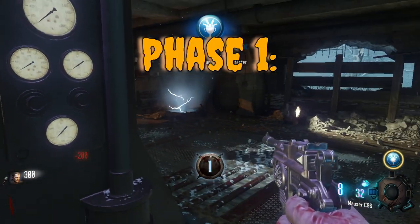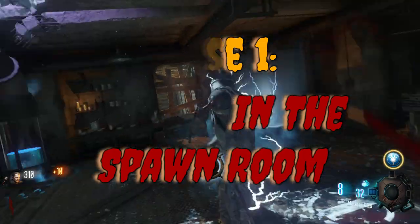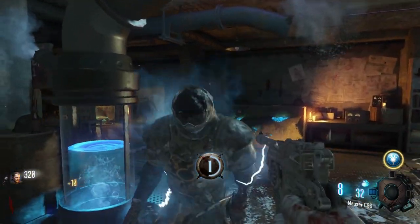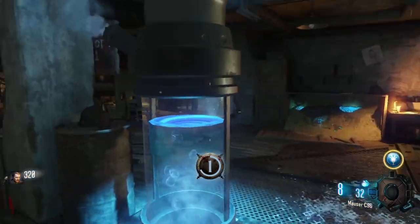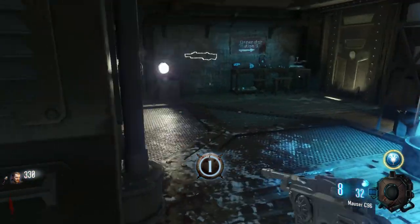So right now we are in phase one, which is survive in the spawn. This involves staying in this area without opening any doors through at least part of round six.